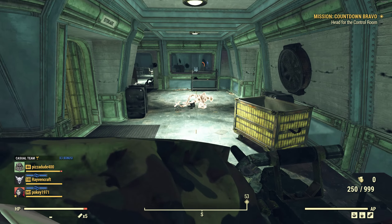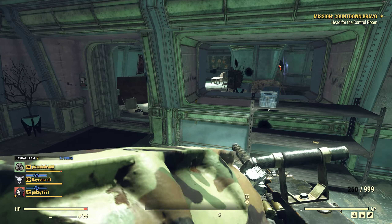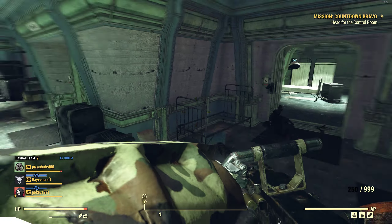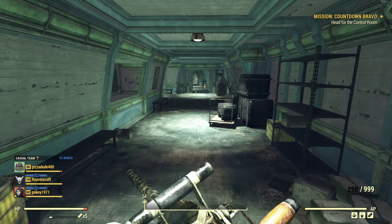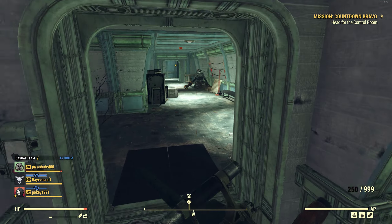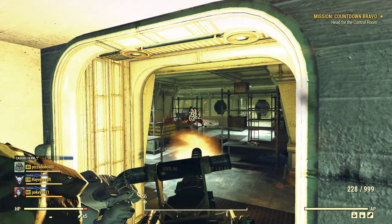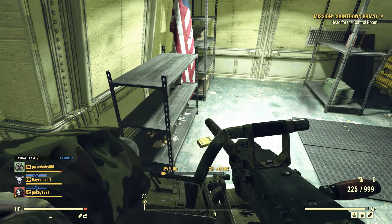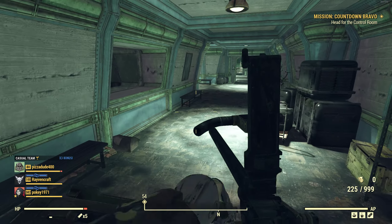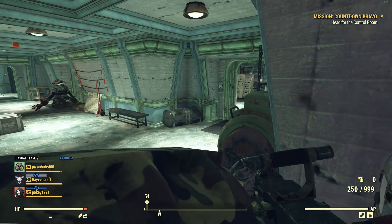Hello everybody! PizzaDude400 here and today I'm going to show you how to finish up Nuclear Silo Bravo. I just decrypted this week's security code which is YOUNGERS and the corresponding numbers. I'm going to show you how to get through the first part of the bunker.